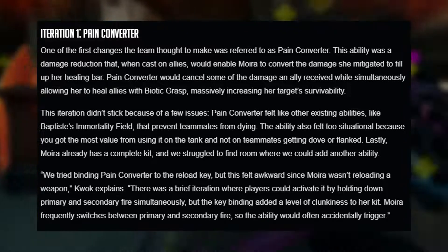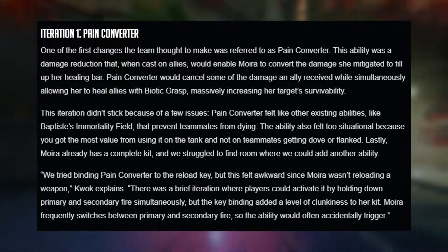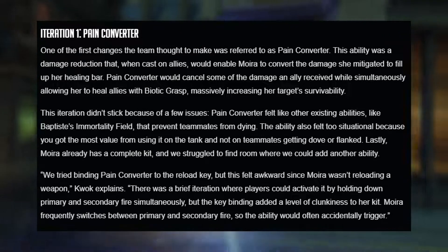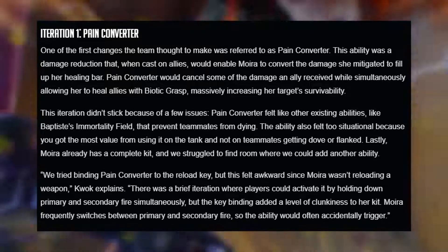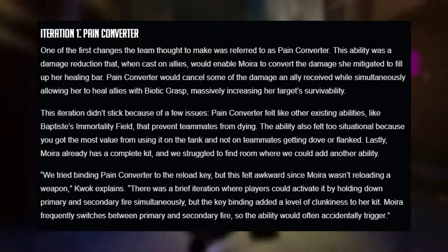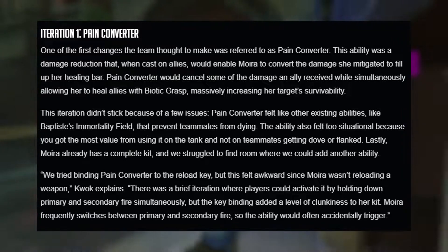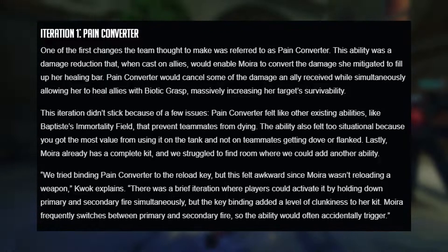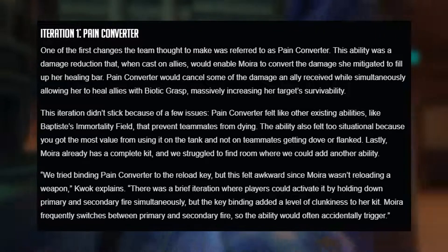So this is essentially a reverse biotic grasp — if an ally is receiving damage, using it basically disregards that damage and lets your ally stay alive. This iteration didn't stick because of a few issues: Pain Converter felt like other existing abilities like Baptiste's immortality field that prevent teammates from dying. The ability also felt too situational because you got most value using it on the tank and not on teammates getting dove or flanked.